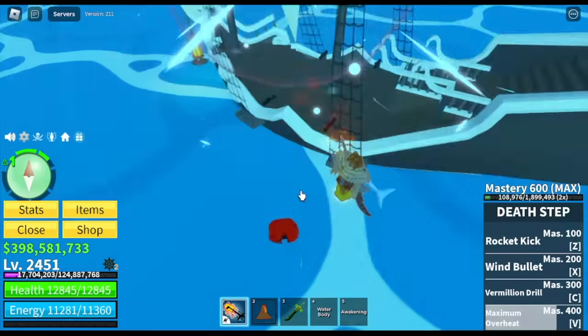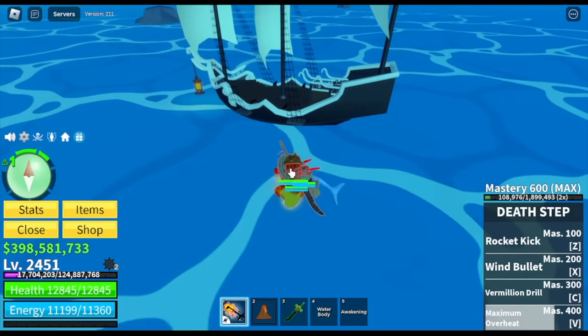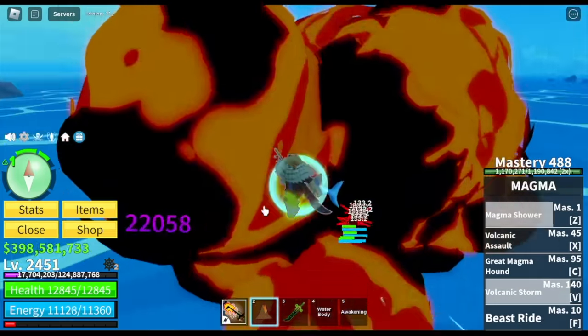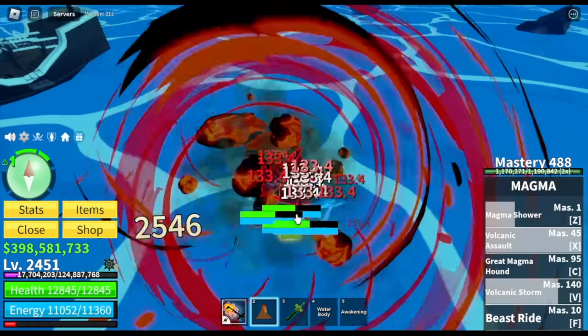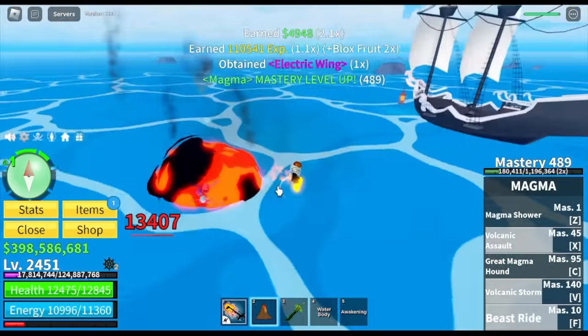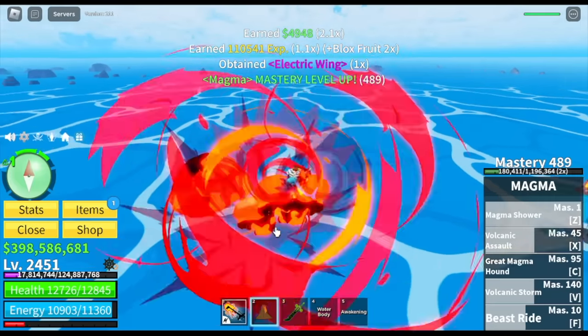Next up, the piranhas. Yes, there are piranhas here. As you can see, they are flying. Obviously, we will be getting the electric wings here. We are going to defeat them. Electric wing — we already got one. So that's an electric wing.